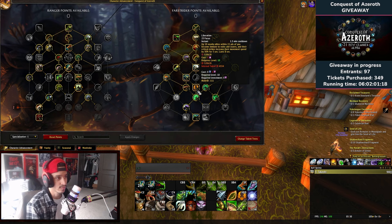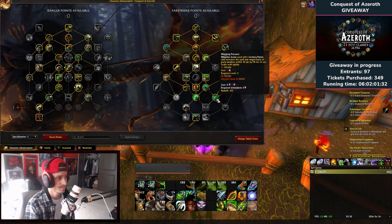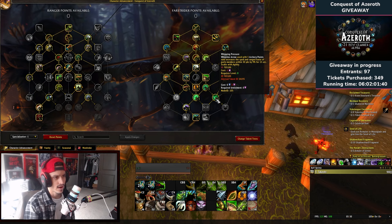Battle Weaver increases the chance to hit with all spells and attacks by 1 percent for you and all party members within 30 yards. Falcon Guide, Falcon Shake, and Falcon Dive now increase movement speed by 40 percent. Wood Mine Arrow used with five archery points increases the attack and ranged haste of party members within 30 yards by 9 percent for 15 seconds, scaling with agility.